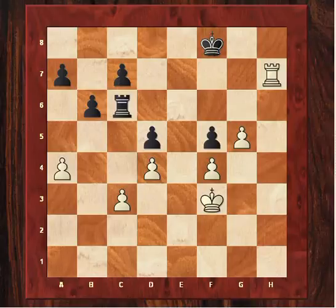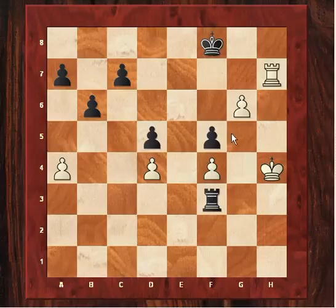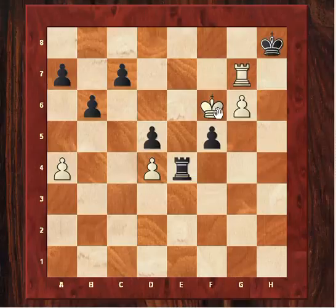He plays a brilliant move — just Kg3 — sacking not just this pawn but, as we'll see, yet another pawn, because he's obviously seeing Rf3. He now plays g5 to really get this king infiltration going. Black is temporarily material up, but after this sequence white gets one of his pawns back, now has a huge passed pawn, a fantastic king, and the rook on the 7th stopping the black king from coming out. White is virtually winning here.